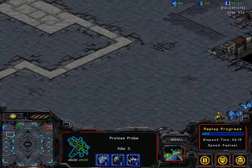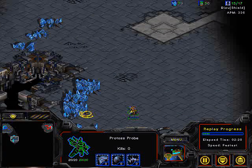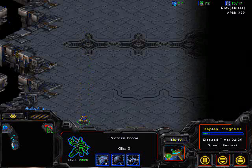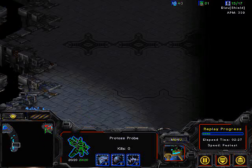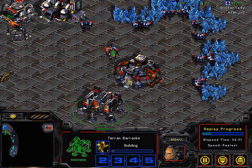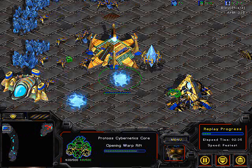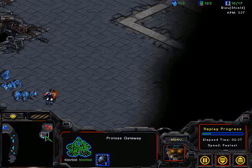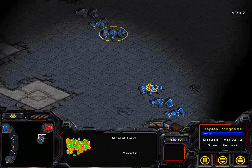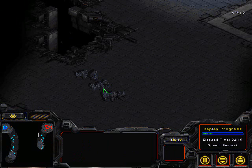So this map is Neo Forte, it is Bisu vs Fantasy, and here comes the first scouting probe. It is going to scout the bottom left corner. Terran is at the top right and Bisu is at the left. Looks like he is going to do a standard Dragoon build, and here comes his first scouting SCV. If you are wondering what these mineral blocks are for, these are so that you can wall off this area until you need it.